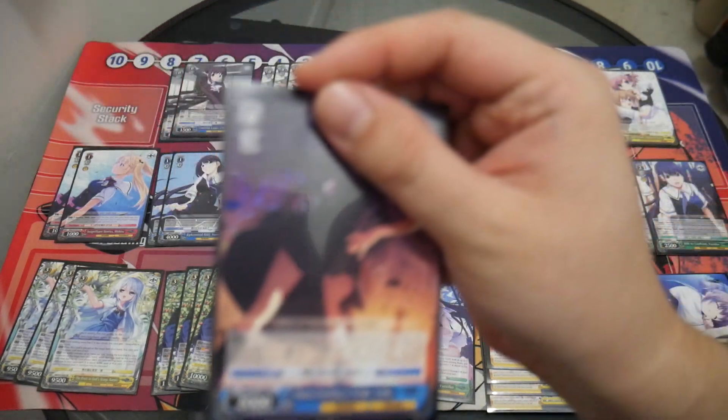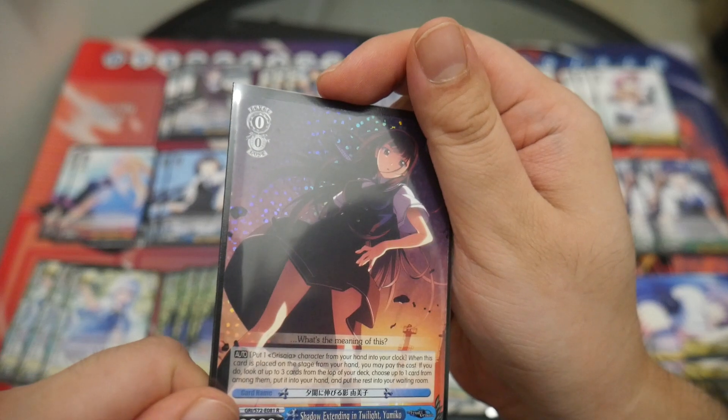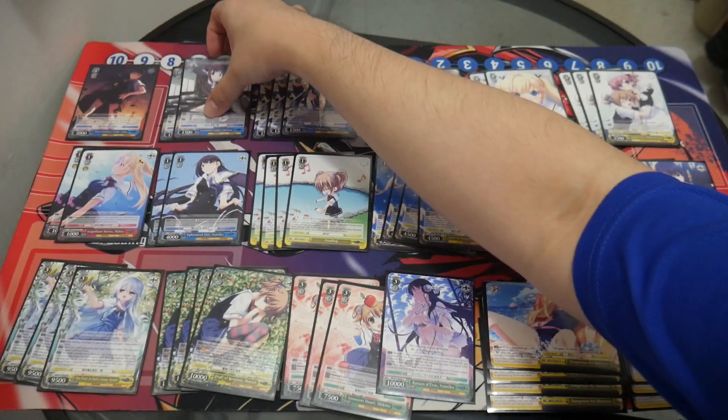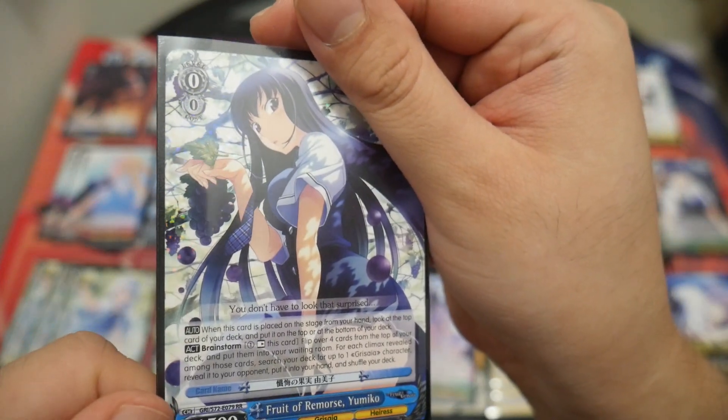I'll start off looking at level 0s, running one copy of Shadow Extending the Night Yumiko. Once the card is placed on stage from your hand, you can put a Grisaia character into your clock; if you do, look at the top 3 cards and then choose a card from among them and add it to your hand. Two copies of Youthful Looks Chizuru, which is the Climax Swopper. Three copies of the Brainstormer that searches your deck and on play can look at the top card of your deck and place it in the waiting room.